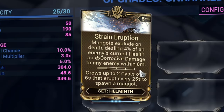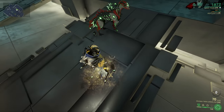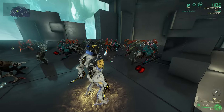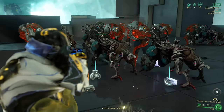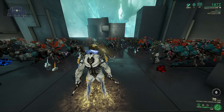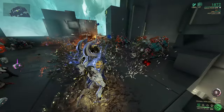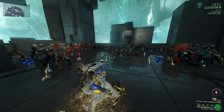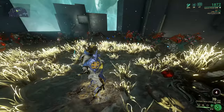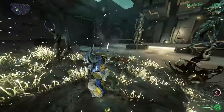Strain Eruption is a mod for your Helminth Charger that makes the maggots deal 4% of an enemy's health as damage when they explode on the enemy. The damage is corrosive, reducing enemy armor, making this mod ideal against infested and Grineer heavies. This also applies to the maggots spawned by Nidus's fourth ability Ravenous and the maggots spawned by the Pathocyst melee weapon.